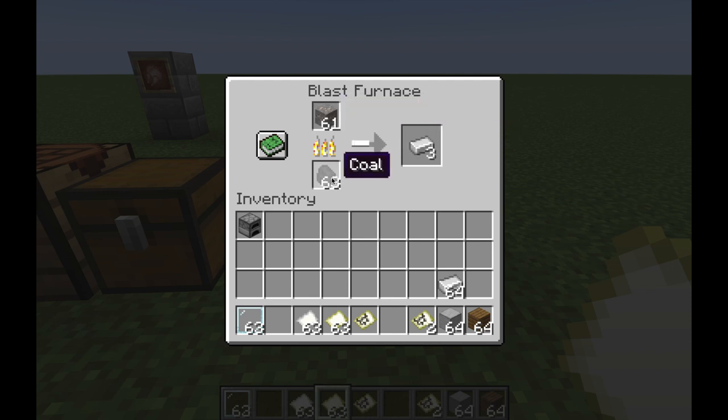The other thing to consider is the fuel — it is also going twice as fast, but it uses the same amount of fuel that you would use in a normal furnace. So even though it's going twice as fast, it still uses the same amount of fuel to smelt the same number of items.